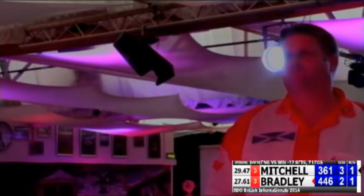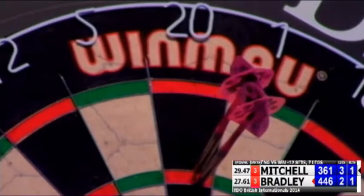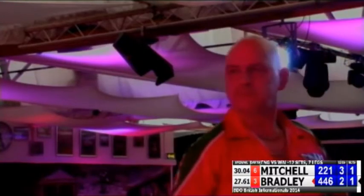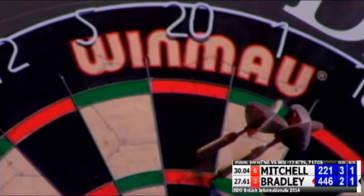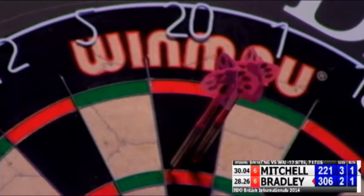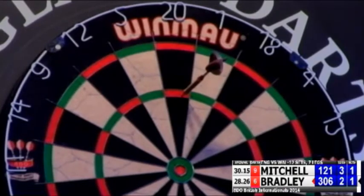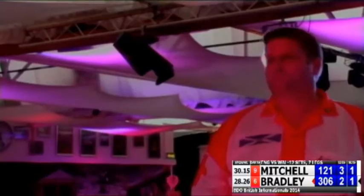55. 140. Another 140 from Scott, leaves 221. Tony on 446. Hoping for a second one of those — he gets it. They're really answering each other with the scores here, it's great to watch. 100. And Scott's now just over the 30 average. Tony's looking for the 180 here. Oh, unlucky with that further dart, just hit the flight on the way past.